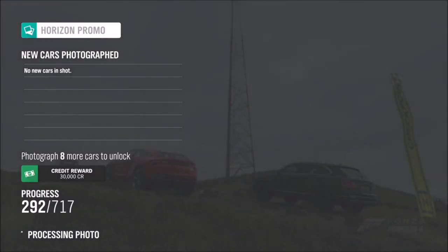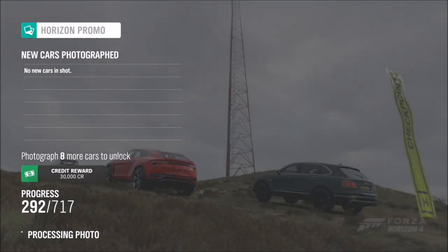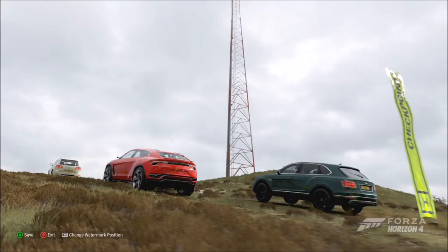It's always easier to hop in there with some friends, and I'm sure that if you're in a random online session there'll be loads of people hovering this area. But if you're not and you're doing it in solo mode, this is another way to do it — just hop in the race, take your photo, and the two tick boxes will pop up: one saying you've done it with an AI driver car, and one saying you've done it at the Glen Rannoch mast.